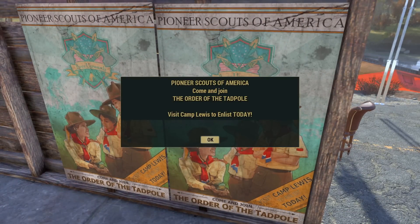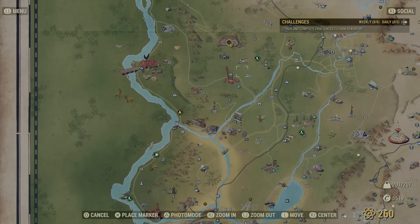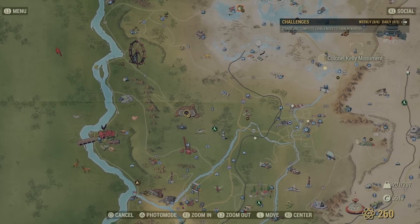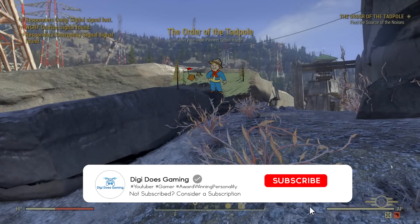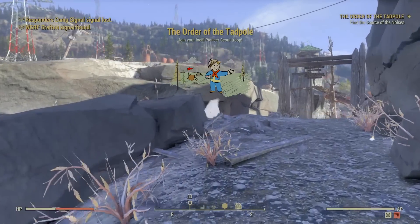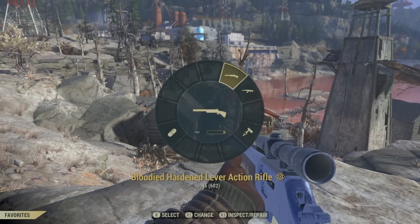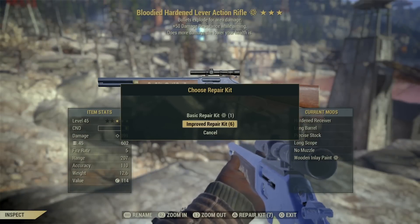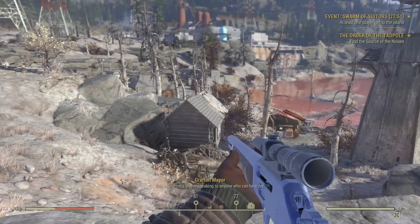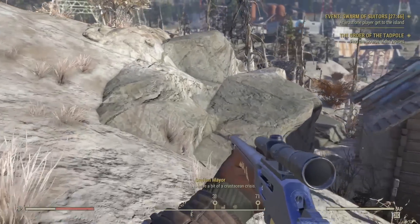You can place the posters down anywhere you like; I tend to have two in my base at any given time. Once you've read it, you get a miscellaneous quest to head over to the Pioneer Scout Camp. As soon as you arrive, you unlock the Order of the Tadpole. I'm making my way there now — my weapon isn't looking great so I'm using a repair kit — and I've accidentally triggered a nearby event.